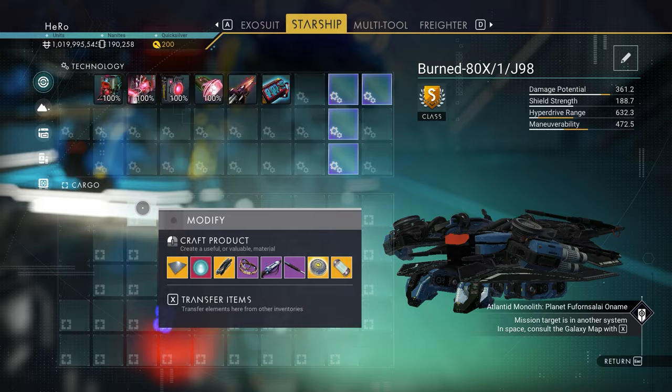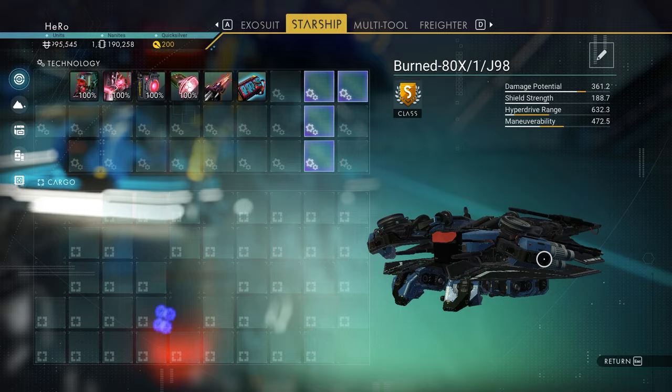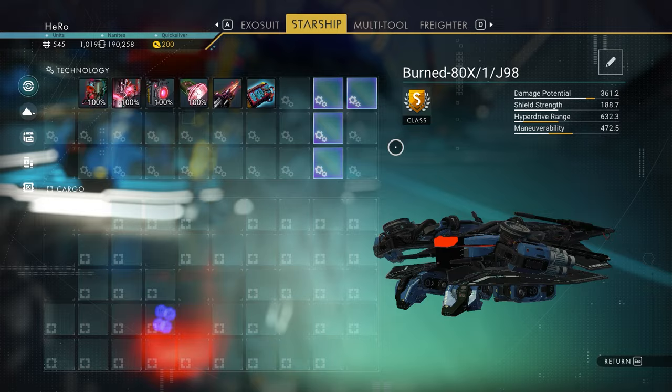I actually upgraded this ship to S-class, and you can see the four supercharged together right here. I removed all the upgrades and you can see the stats are actually very high. You can get the best stats with this ship.